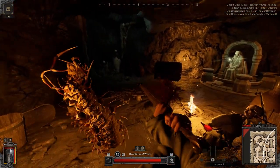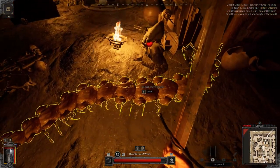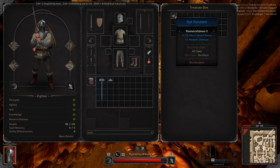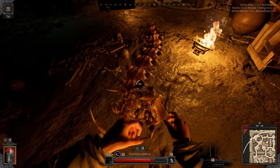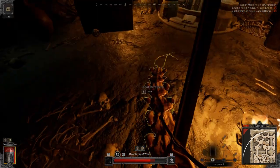Also a heads up, the drop table seems to be global for uncommon and rare, so you can get some pretty cool items like trinkets, amulets, and rings, but you also sometimes get uncommon and rare bandages, which can be helpful depending on what you're doing.